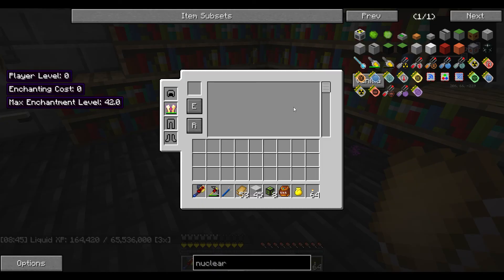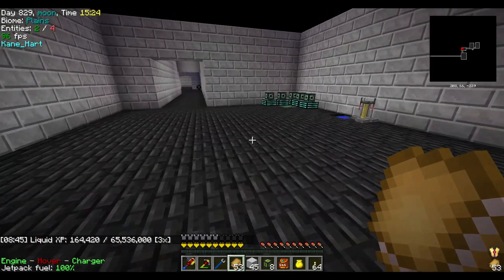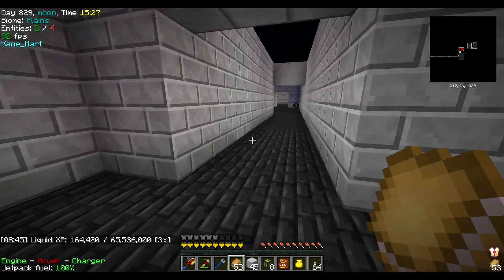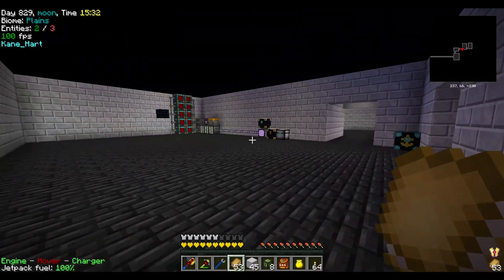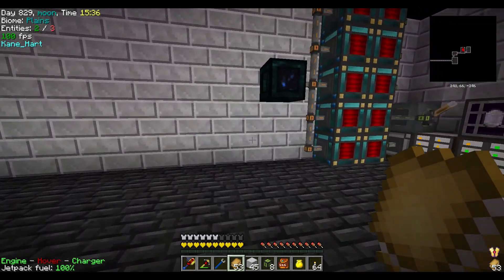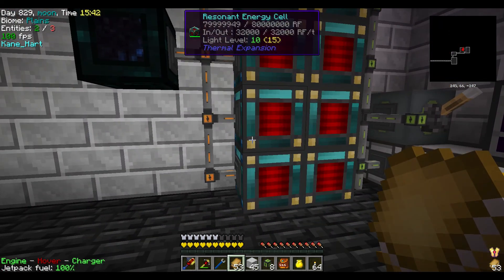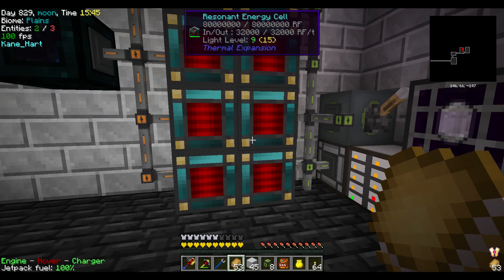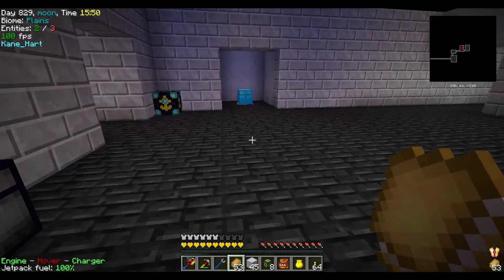It wasn't actually hard. We got an enchanting table here — this is our advanced enchanting with books. And here is our AE slash power room, where we bring our power in. We use a Tesseract to bring in all our energy and, of course, our energy cells here. That's basically around 800 million RF of power — quite a bit.